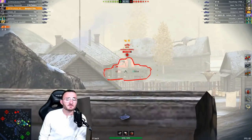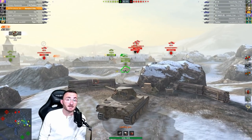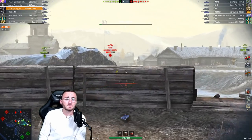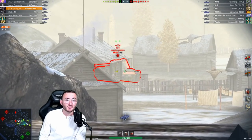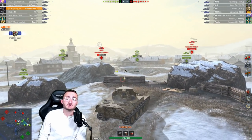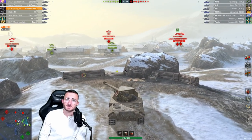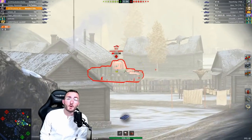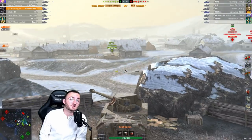But what are the main characteristics of the Scorpion G beside its gun? I would say the mobility and the fully traversable turret, and also the fact that your armor is literally non-existent, which implies that everything will penetrate — tier 7, tier 6, even tier 5, tier 4, tier 3. So really be careful with this tank because it's the kind where you are gonna get punished for every single mistake you make.